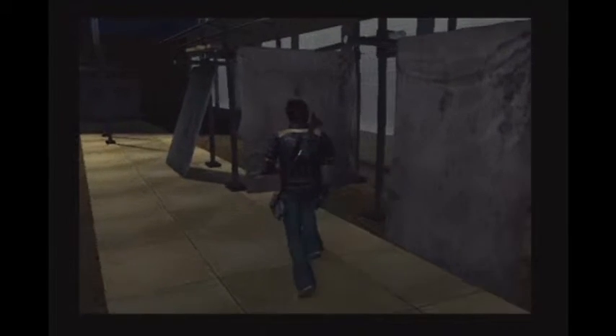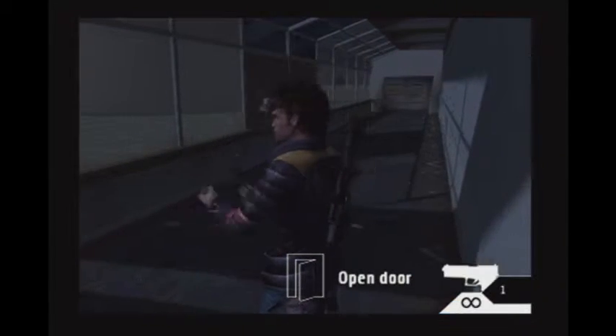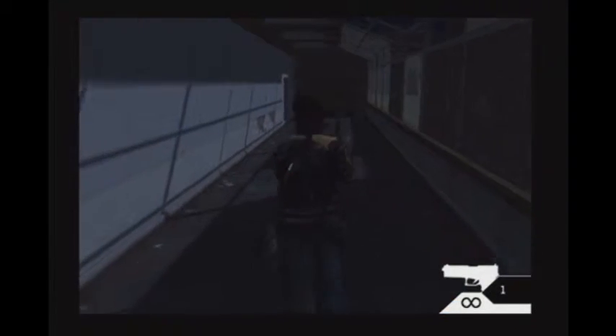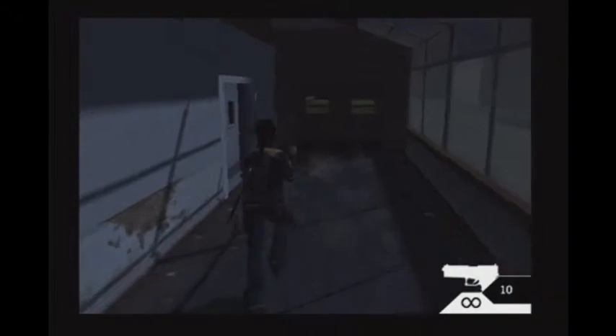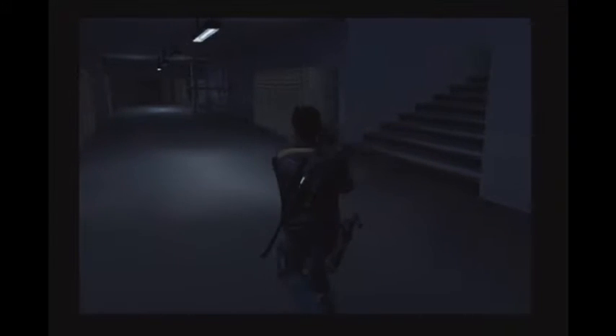Hello and welcome back to Ghost Hunter. Today we are going to explore the New School. This level is fairly interesting for a variety of reasons, partially because it introduces a new enemy type. Let us just change the weapon with infinite ammo for reasons you'll see in a minute, as we head through to the next major section of the game — the West Wing of the New School.